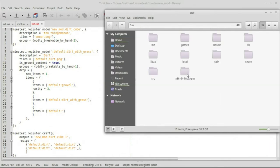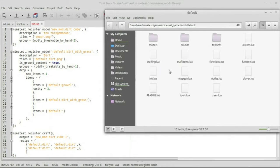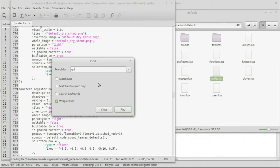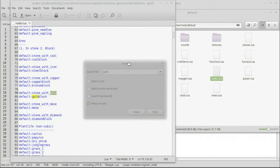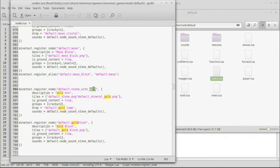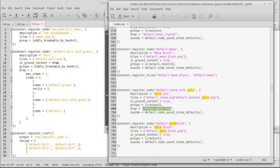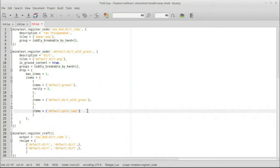Bear with me here — I need to find the gold item name in the Minetest game files. Looking through the default mod notes — stone with gold drops default gold lump. So let's copy 'default:gold_lump' and paste it in as our third item.